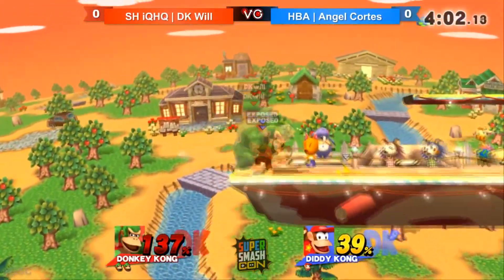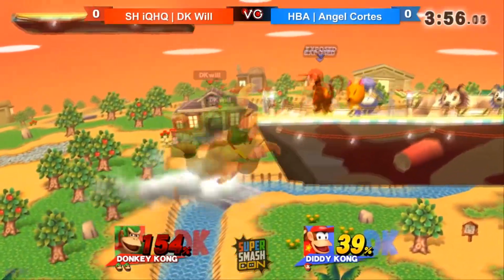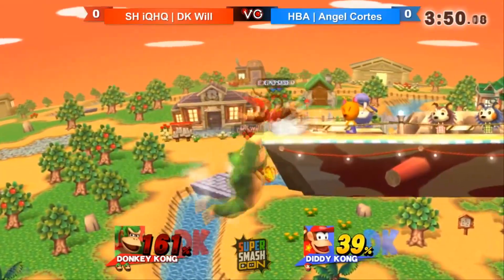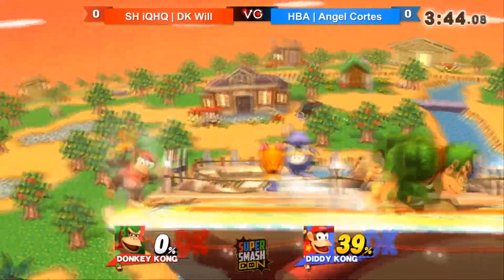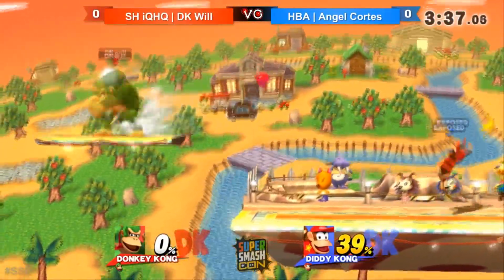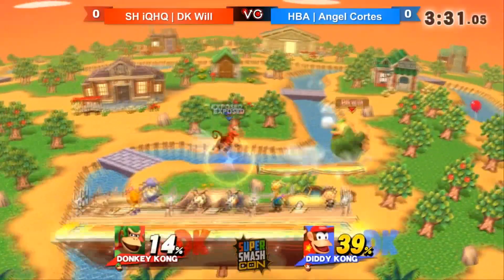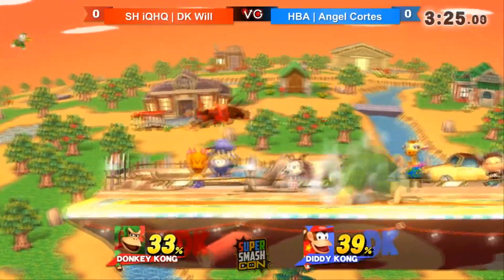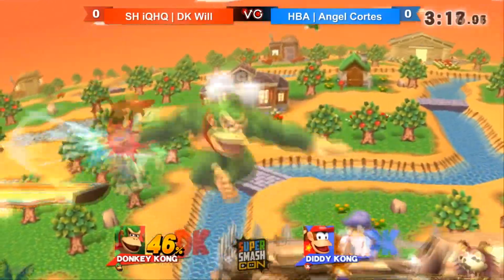The big change about DK right now is that he now has a throw which can cheese out people, which effectively changes his whole gameplay quite heavily. You can also do cargo throw into up throw into up B, or do some crazy combos because the throw just has a ton more knockback. The dynamic that affects him as a character is that now you can actually beat characters like Sheik or Rosalina — characters that used to destroy DK — because now you have that dangerous tool that can just take the win away from them.